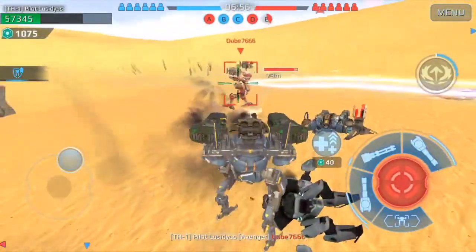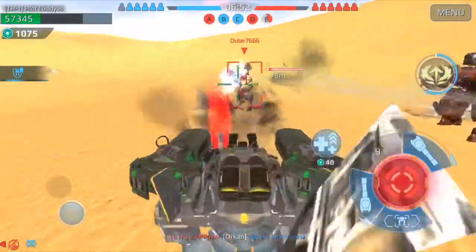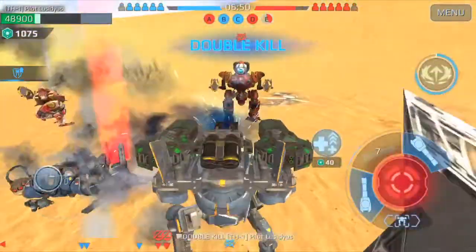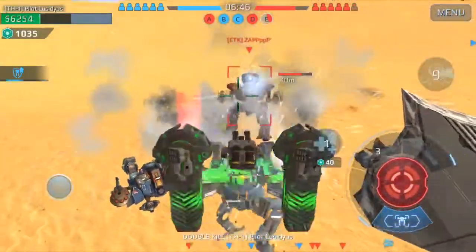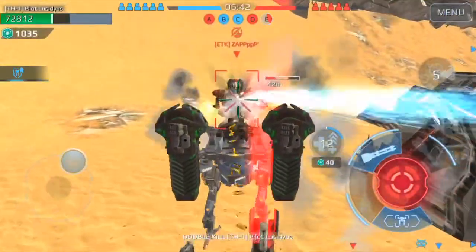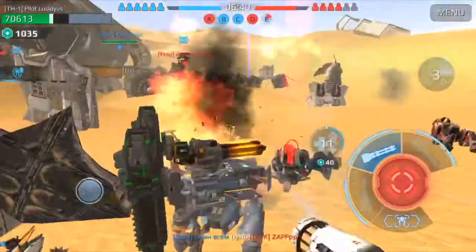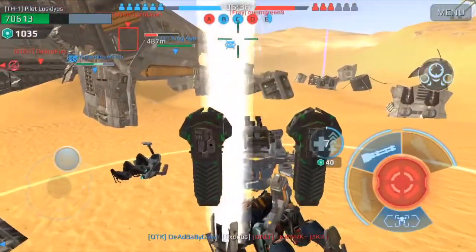Then two more pop in. I'll go for the weaker one, then go for the Inquisitor — and yeah, he's gone. Especially since the Ares over there is helping me out. Appreciate it, buddy. I see you on the radar.